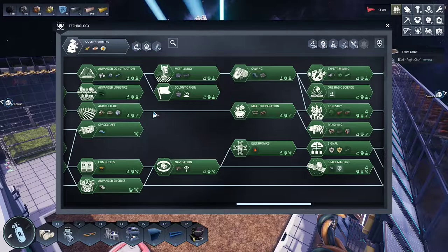Open up your technology screen, ensure you've unlocked agriculture, meal preparation, and ranching.